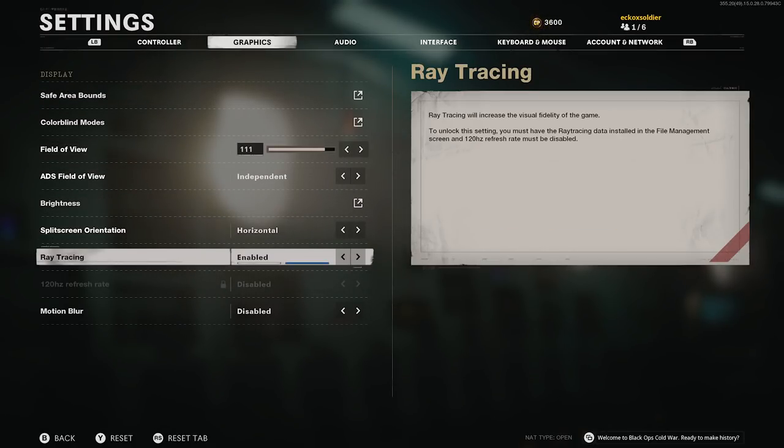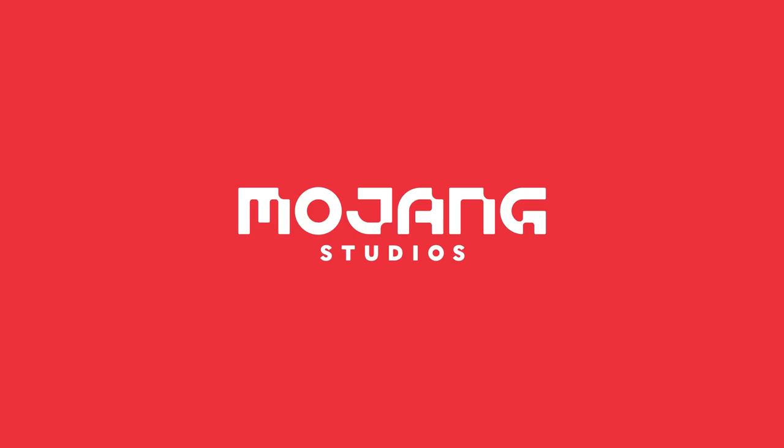In the graphic settings for Call of Duty Cold War, scrolling down we have ray tracing, which I have enabled. It's supported on this game — you can enable or disable it. Ray tracing will increase the visual fidelity of the game. To unlock the setting you must have ray tracing data installed in the file management screen, and 120Hz refresh rate must be disabled. So ray tracing is confirmed supported on Xbox Series X.